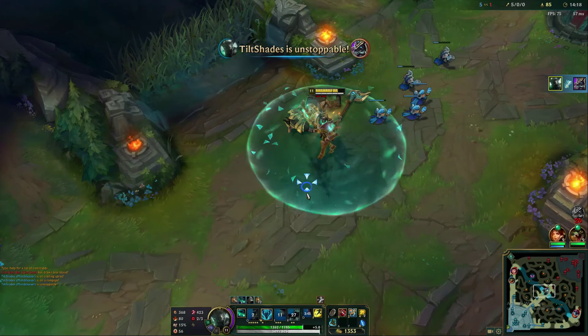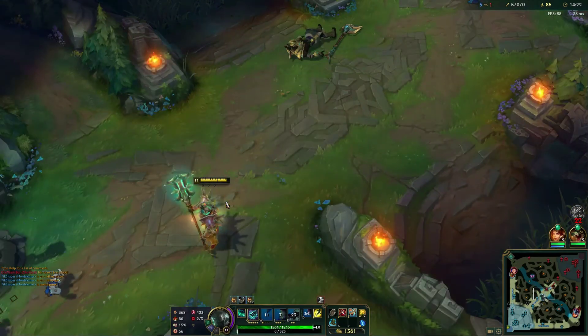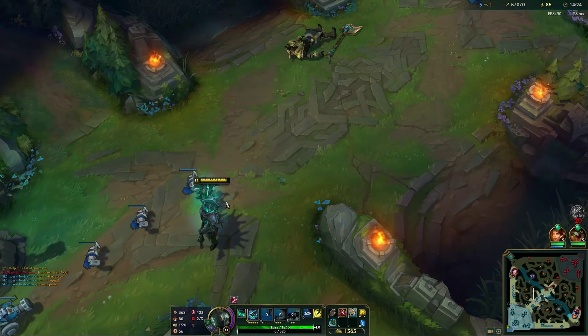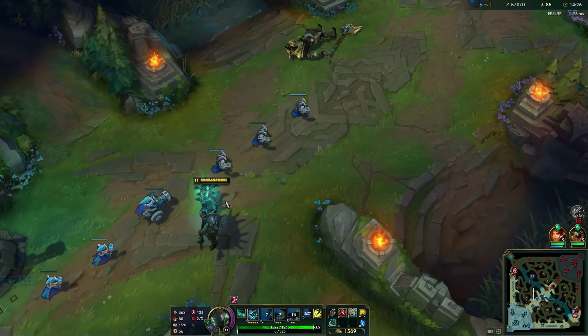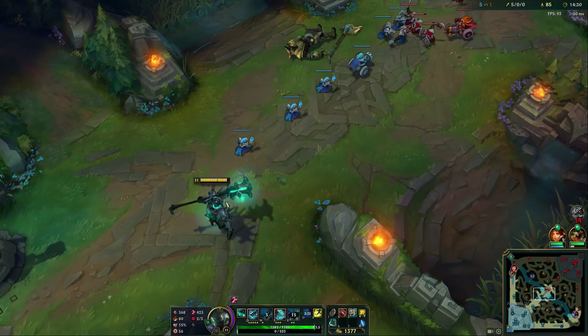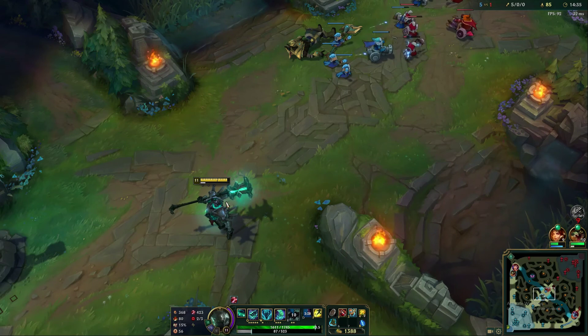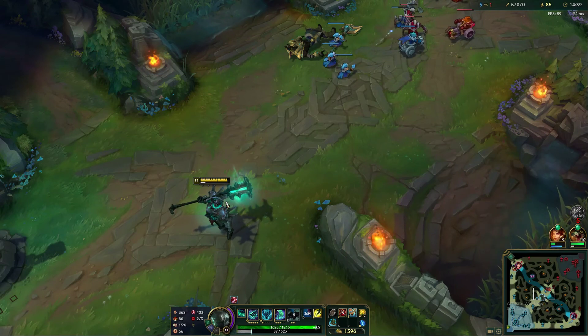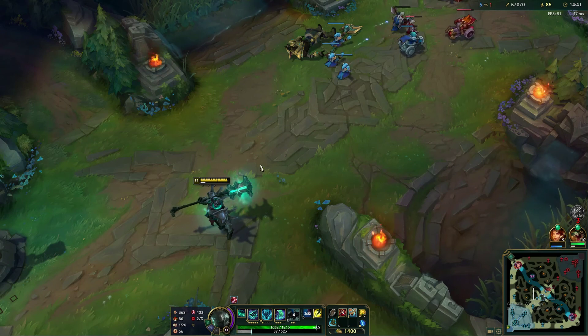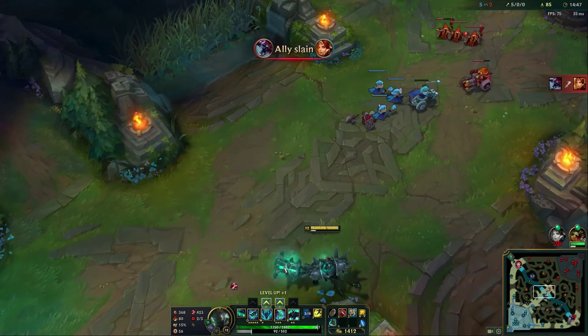Easy. Alright guys, very powerful champ. Manaless, sustained in his kit, big spammy damage abilities, and honestly one of the best ults in the game. If you're in lower elos and one of the things screwing you over is 1v2s, getting ganked, or in team fights one enemy champion is wrecking your teammates who don't know how to play around it — pick up Mordekaiser, ult whoever you need to, and show your prowess and dominance in the 1v1s. Let me know if you guys have any comments and who you might want to see a champ guide for next. I'll catch you in the next one.